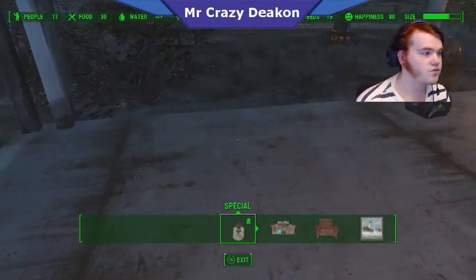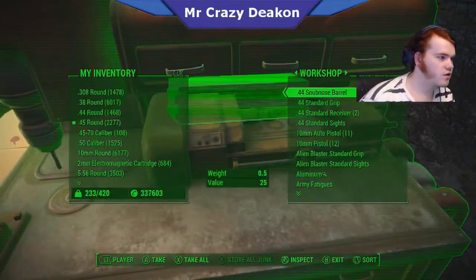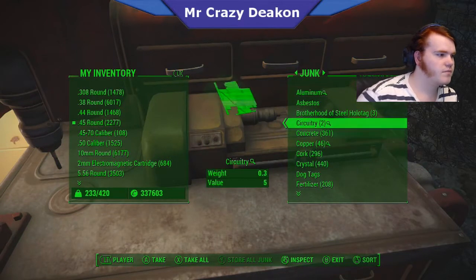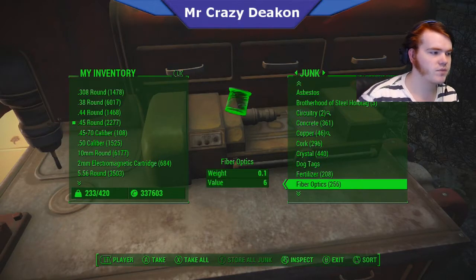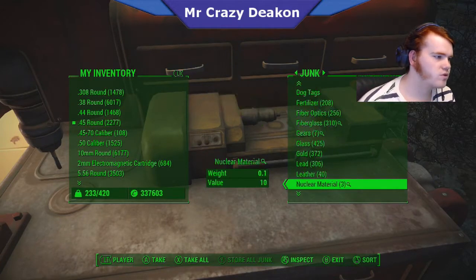If I go back in there and over to junk, you'll see my crystals are now 440 and my fiber optics are now 256. It'll keep doubling — it keeps on adding to the stacks.